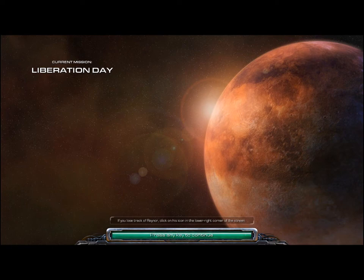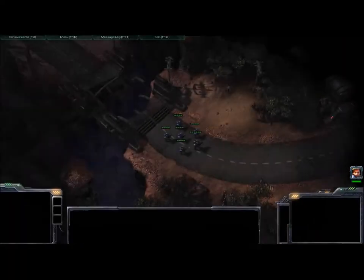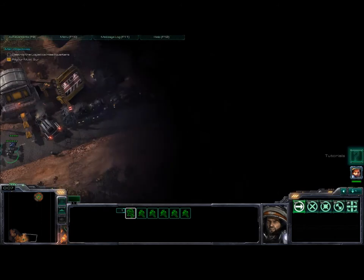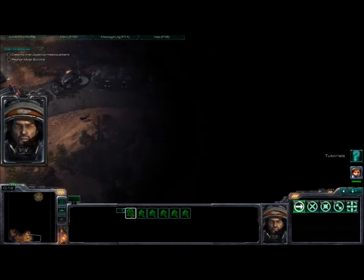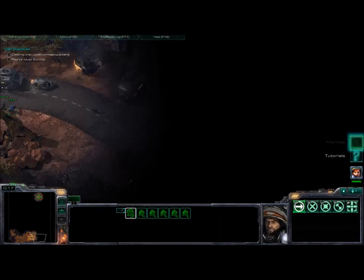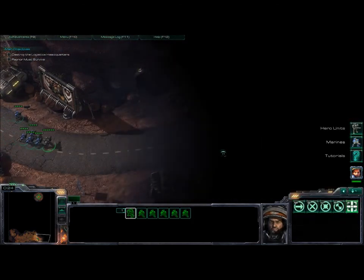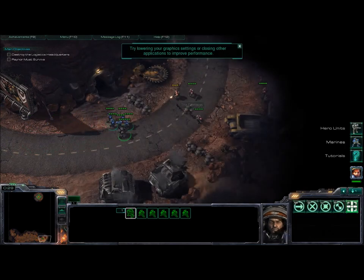I've skipped a lot of stuff just to bring you up to the good part. So basically you start with this amount of marines, and one of them is Jim Raynor, who has more HP and more damage. We're going to play this on brutal to get all the achievements at the same time, so I'm putting Raynor in front.